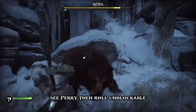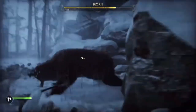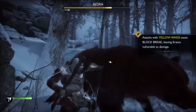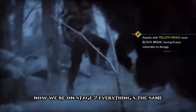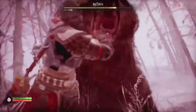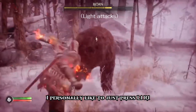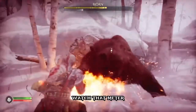Parry the strike, then watch out for the unblockable. Be careful of being in the corner because it limits where you can move to. Now we're in stage two — everything's the same, he's just a little more aggressive. I personally like to just press L1 and R1 so I don't get caught out. Go ahead and just spam him — watch that meter.